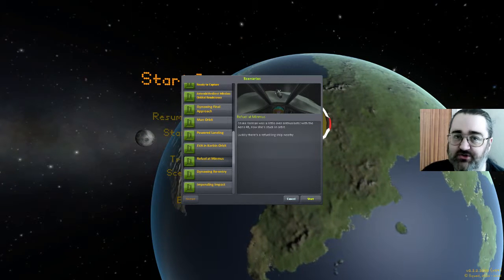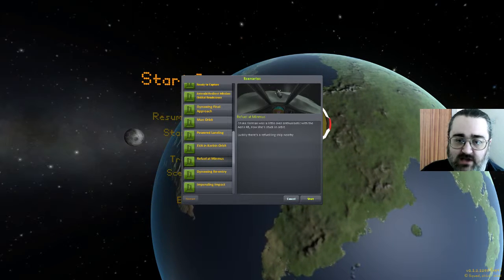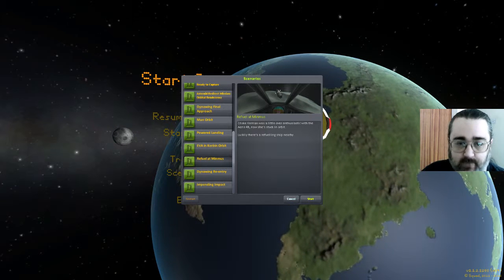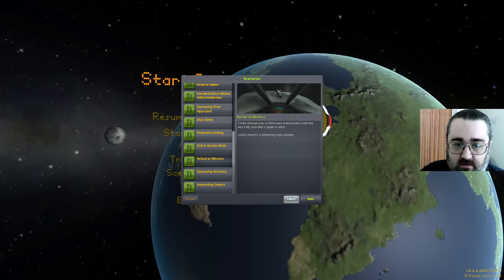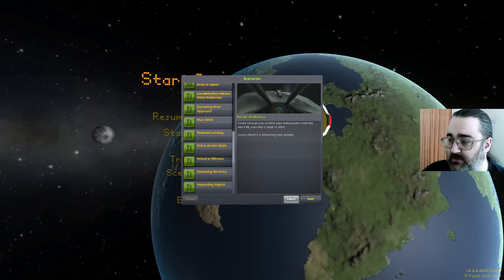Hello, I'm Mike of the Left Dice. This is the Couple Space Programme. This is pretty much the last of the scenarios, except the Dino Wing re-entry. But I've already kind of done the Dino Wing. Krista Cameron was a little over-enthusiastic with the Ares IV-B, and now she's stuck in orbit. Luckily, there's a refueling ship nearby.